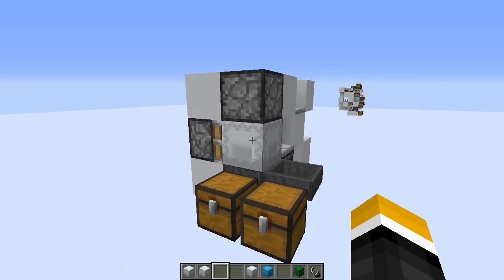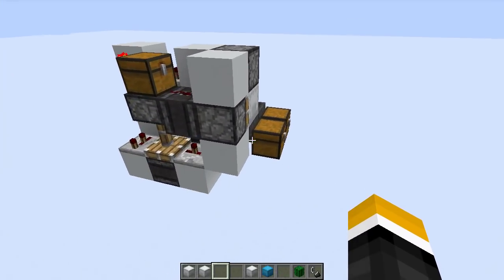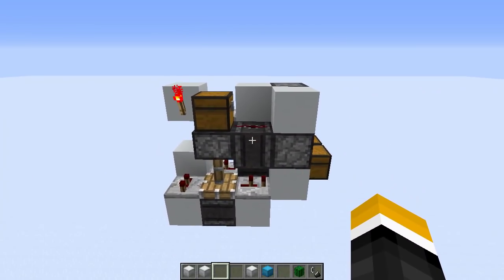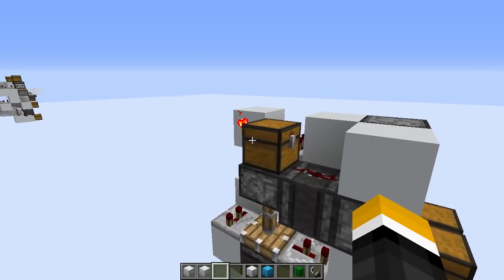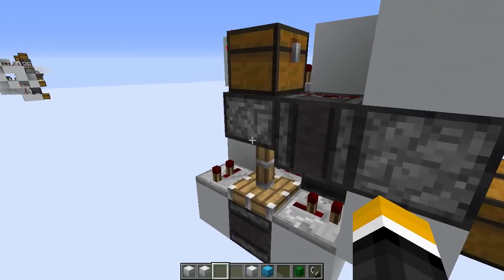At the end, we always have one ShulkerBox that's left in here — it doesn't really matter. I don't want to go into too much detail about how the redstone works, but if you're puzzled by this chest over here, its only purpose is to redirect the redstone so that it doesn't power this piston.